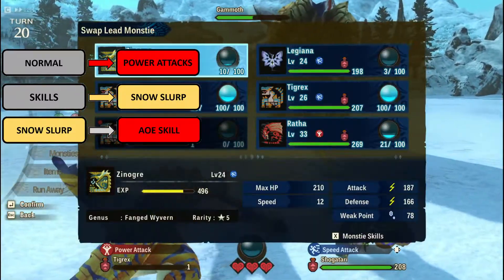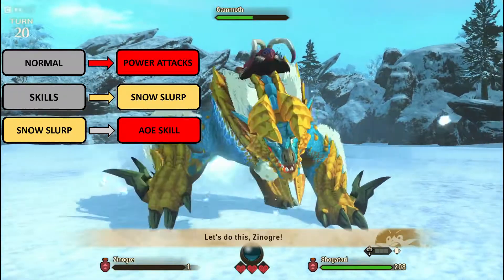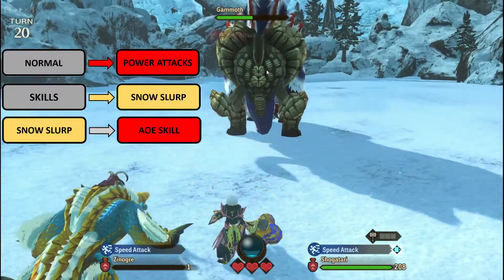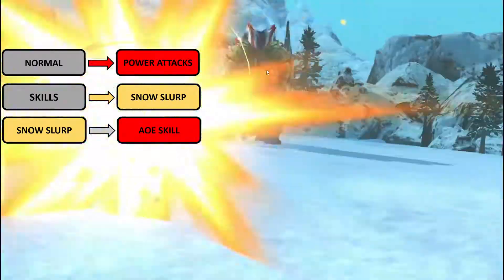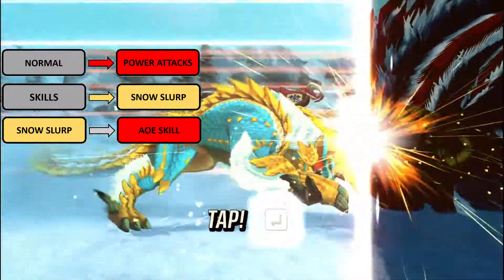Throughout the entire battle, he will continuously use power attacks, then he will first use his first AOE skill — Snow Slurp. Then the next AOE skill, usually after a turn or two, he will use the massive AOE skill. During that time, ride your Monstie, and we are all good.